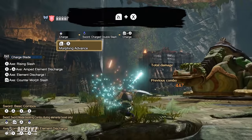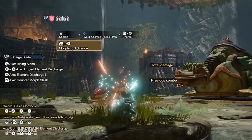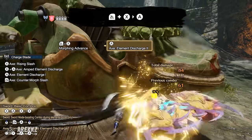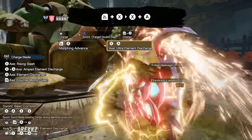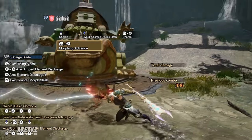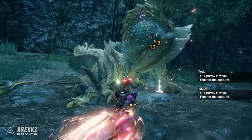You also have your other silkbind move that you can't change — Morphing Advance. Pressing ZL and X will see you dash across the ground. This move has some iframes, and at the end you have some options. If you do nothing it'll simply morph you into axe. However if you press X you can cancel the morph into a spinning slash, which ends in a guard point. You can also press A to go directly into an Element Discharge 2, or you can press X plus A to go directly into an Ultra Element Discharge or Amped Element Discharge depending on what you have charged. Furthermore you can input a direction with this, much like with Axe Hopper, to influence where the attack comes out — so you can dash in one direction and then pull off a 180 and go into an Ultra Element Discharge.